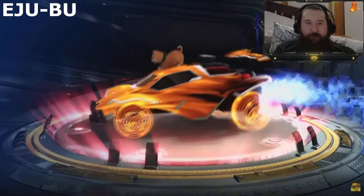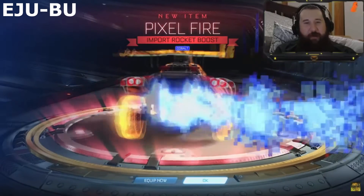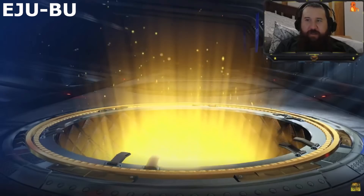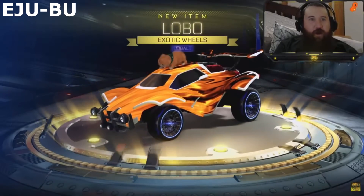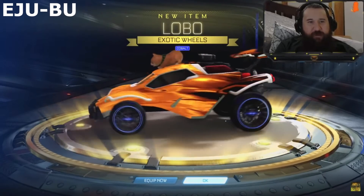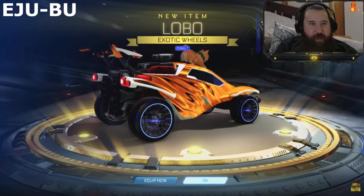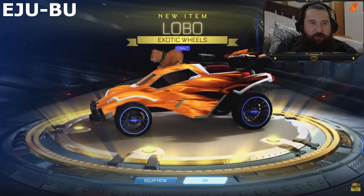Another import! Cobalt Pixel Fire — I think that's the first time I've ever got a painted Pixel Fire. That's cool. Another exotic, let's go! A pair of Cobalt Lobos! I just had the full CC2 set of these and I sold them — I missed them. I love the Lobos because there's like a little wolf, which I think is actually a bear in the middle, but it looks like a wolf.